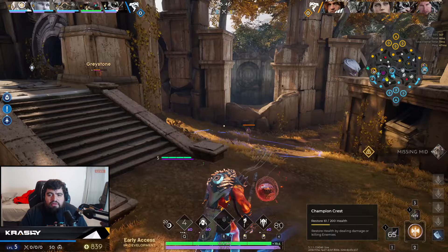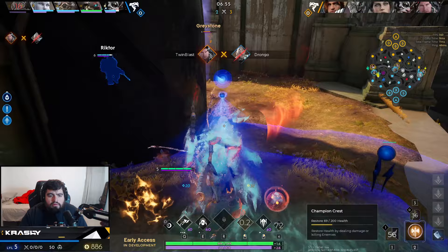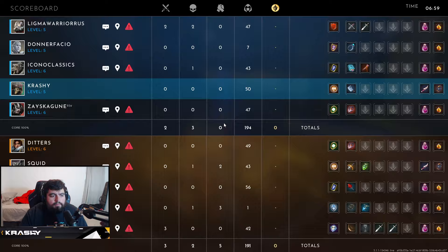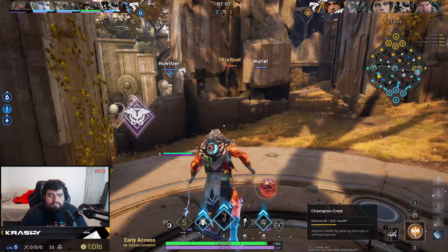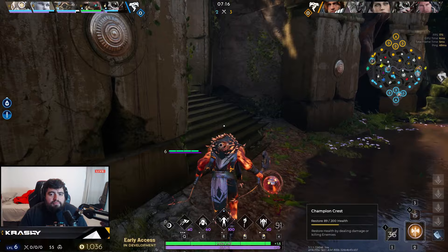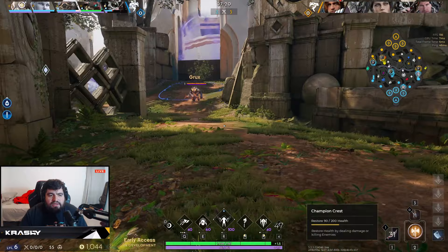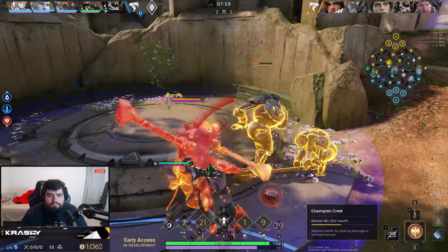Alright, mid's missing. I could go to river buff right now but I think I'm just going to clear. We'll sweep out this ward as well — we're going to find this ward that I know is here. Unfortunately, our duo lane is getting a little bit bullied around. Now that I've finished this up, we might look for a gank on this Gravestone — he does have his ultimate. Or what I can look to do is just get some timers and some information on the enemy jungle. His full red side jungle is up. We're just going to back out of here.